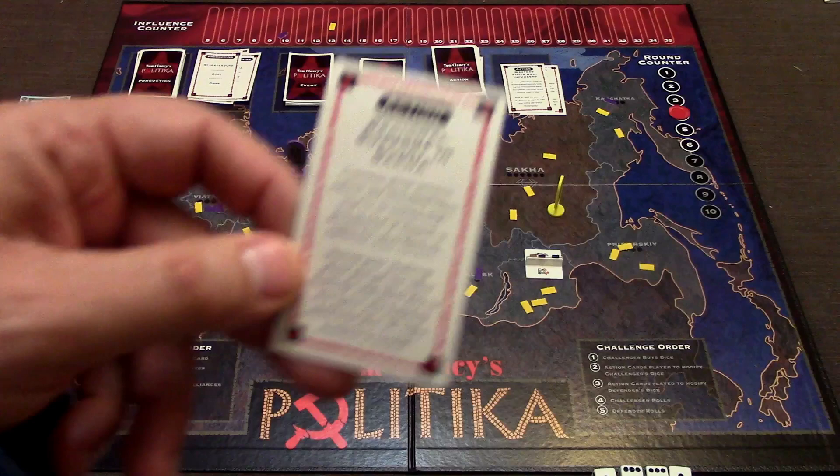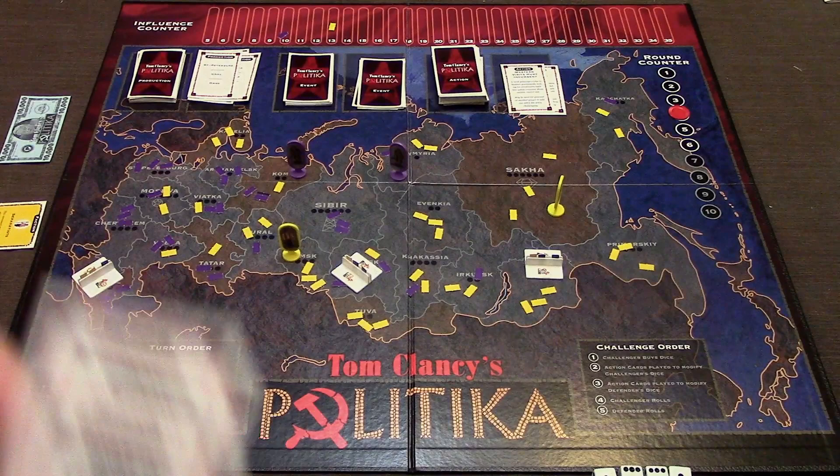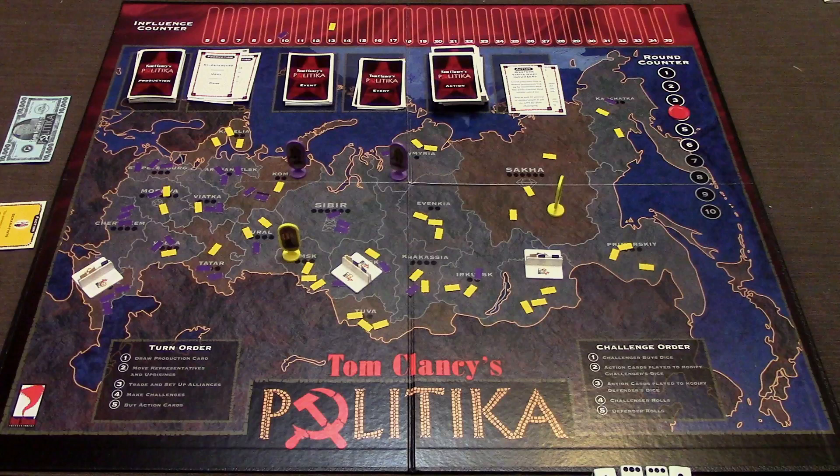Action cards help you on your turn or hurt your opponent. For example, one says 'during your challenge phase you'll get one extra challenge with three dice in this space.' Another says 'may be used during your movement phase to move any uprising one extra space' - meaning you don't have to control the uprising to move it; you can move it off your country if you'd like. These action cards can be rather helpful.